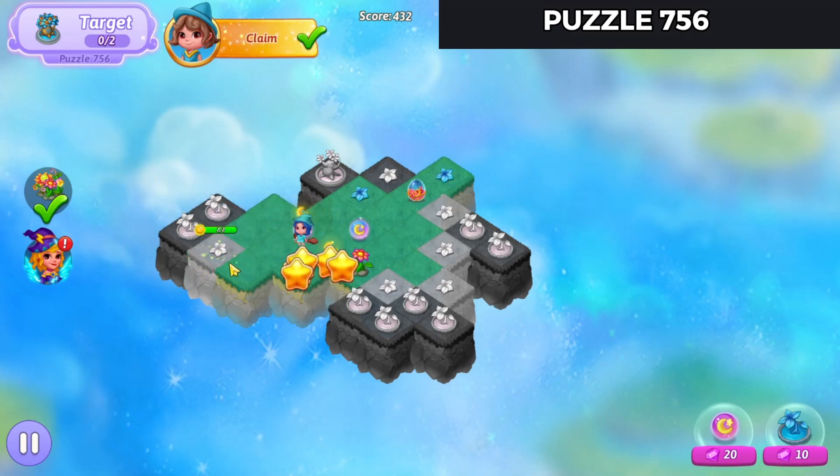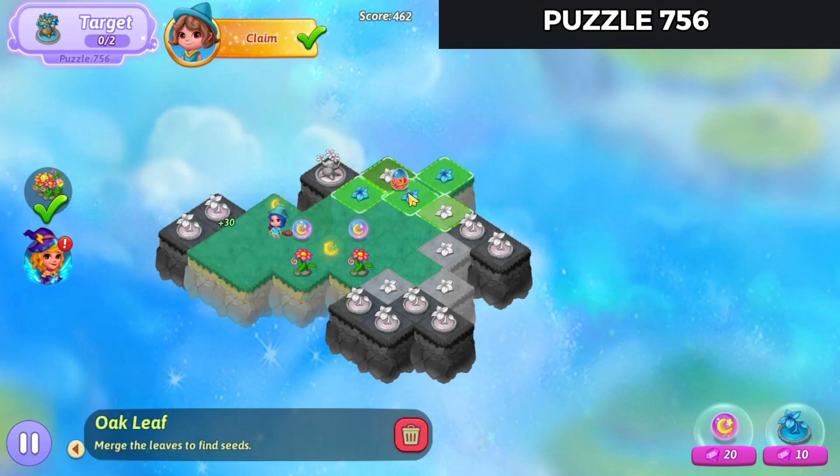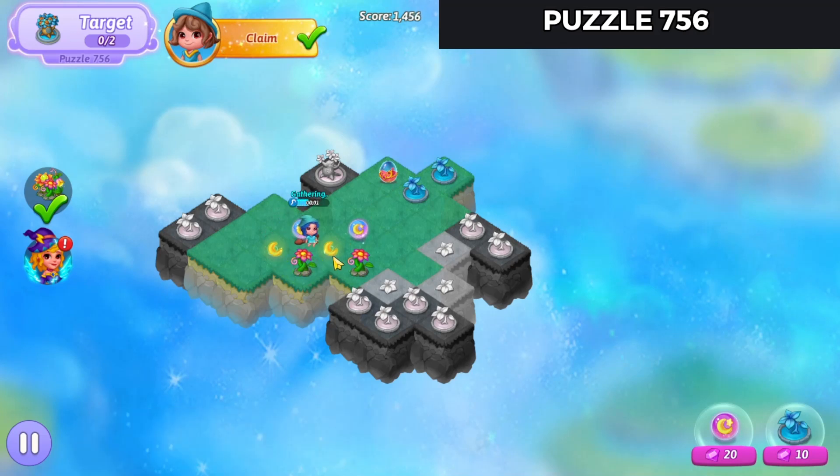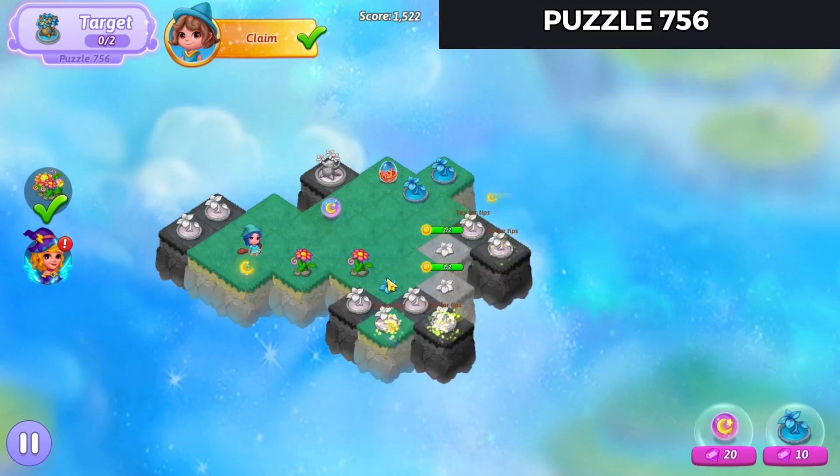Launch the combo orb down there. Launch that little bit of that there. If I've merged those. Launch the heal over here. Merge those up.